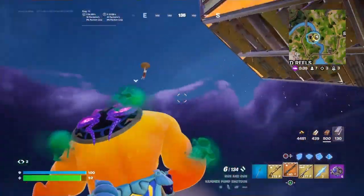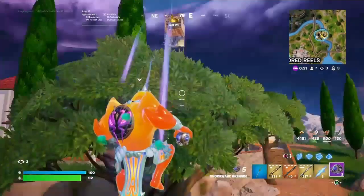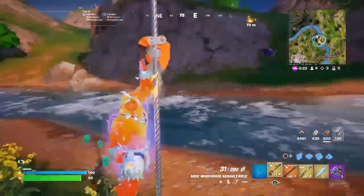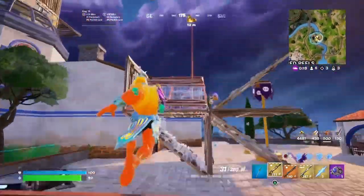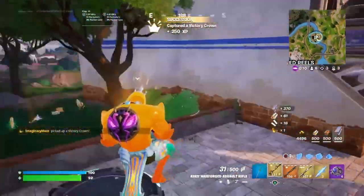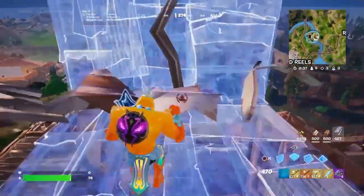Somebody rifted, so somebody's trying to land on us. I decided to use a shockwave again. The guy did take fall damage but I don't know how much, so I rushed to try and get the crown before it disappears. Then we go over to hit the launch pad and there was somebody waiting for us — got sniped. Top six at this point.